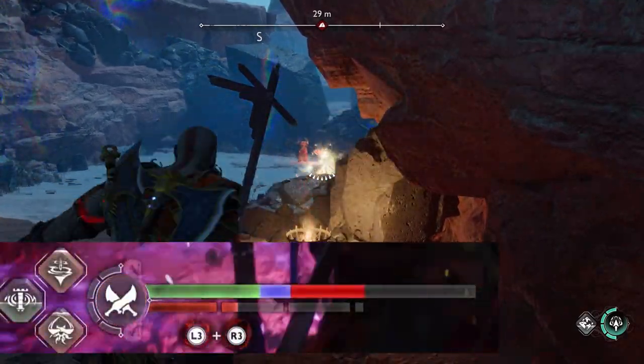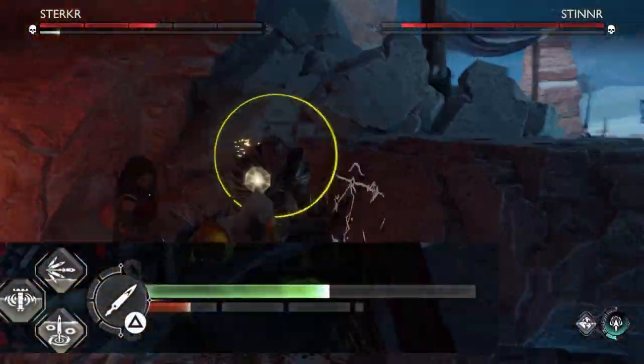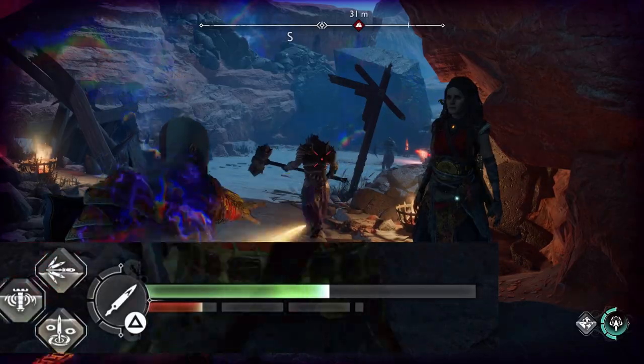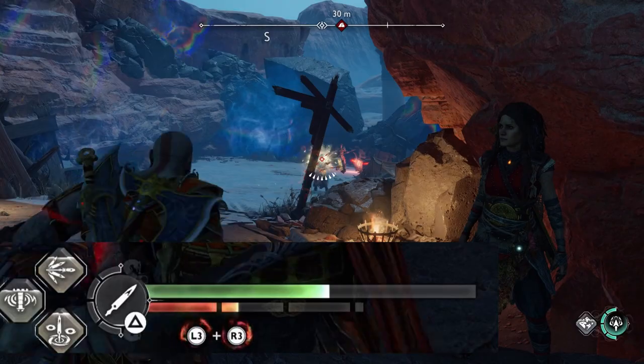You can refill your Spartan Rage, you can heal yourself — just throw the spears at one of them. Your spear won't cause damage, but it will refill your Spartan Rage bar, which allows you to switch your Spartan Rage from Fury to Valor. For those who don't know, Valor heals you.